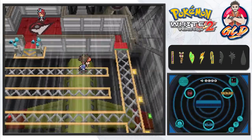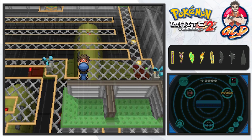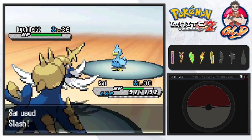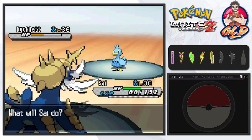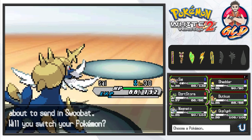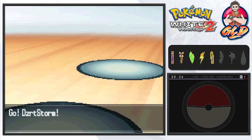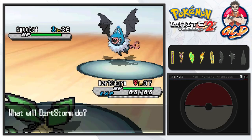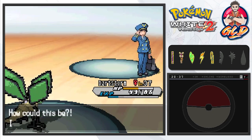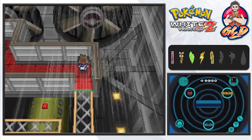We take on trainer Chase. Psy of the Torrent comes out and we go with Slash — Air Slash hits us hard, but another Slash wins the exchange. Then comes Swanna, so we use Desert Storm with Crunch. Future Sight is incoming but the Crunch attack loads up its defense. Another Crunch for the win — Chase has been defeated!